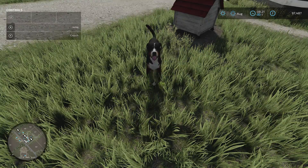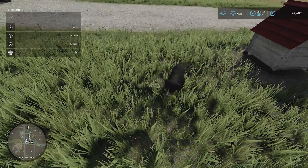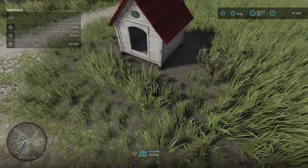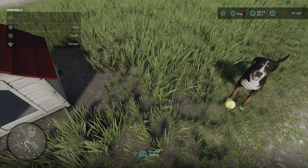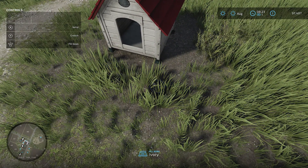So you can only have one dog per farm, but you can see a dog's quite happy. Left stick to pet it — it rolls around, very cute. The dog seems to get a random name whenever you add the dog to your farm or the doghouse. This one's called Ivory. I did a little test before and the dog was called Nelson. So that's quite cute — you get a random dog name.